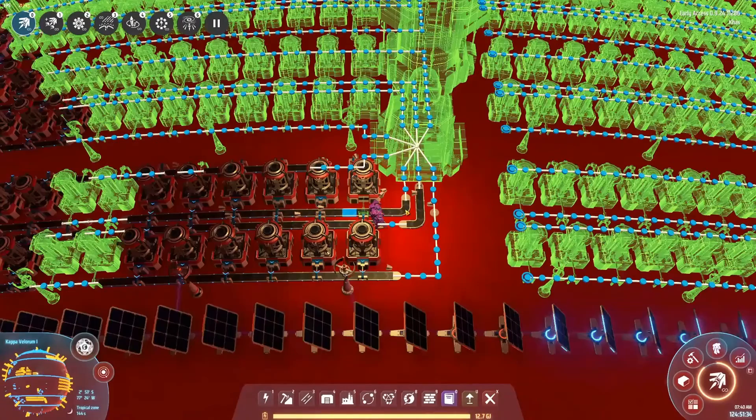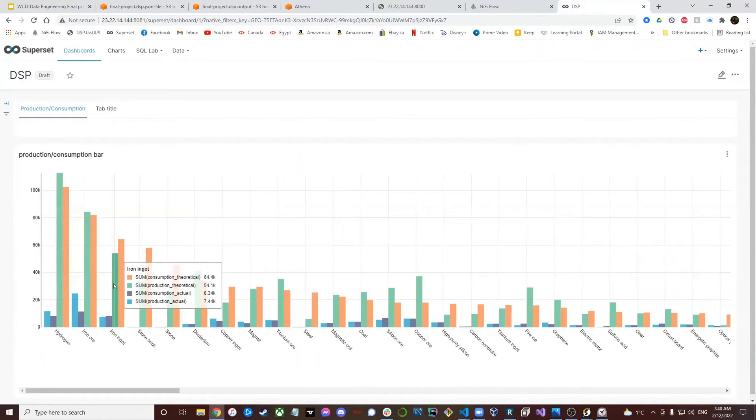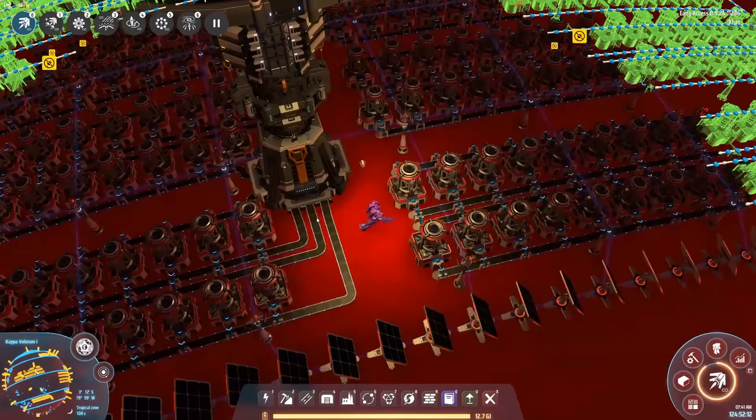Even though the buildings are still not operational yet, we should see a change soon in the theoretical values here. Make note of the green value — it's 54.1, that's how much iron ingots we're theoretically producing right now. The consumption of iron ore is 82.1K right now. The pipeline refreshes every 30 seconds, and it takes a little bit to process through all the steps, but with every refresh we should start seeing a change.